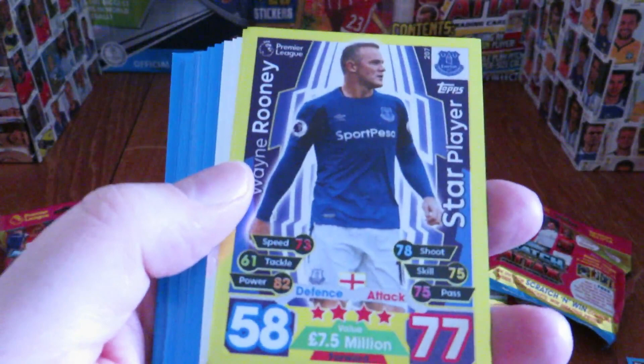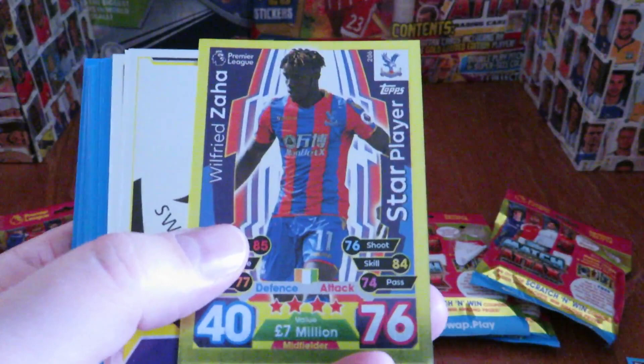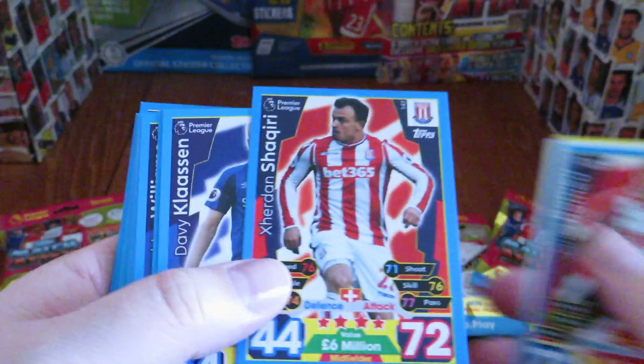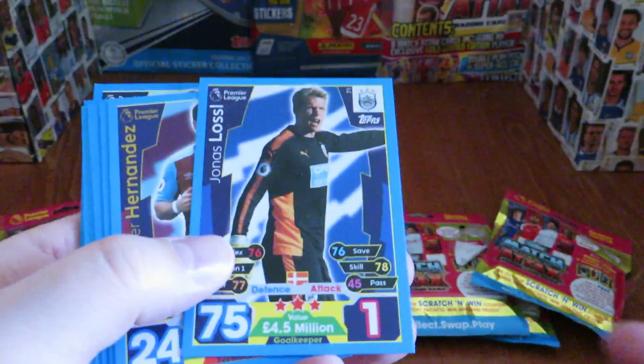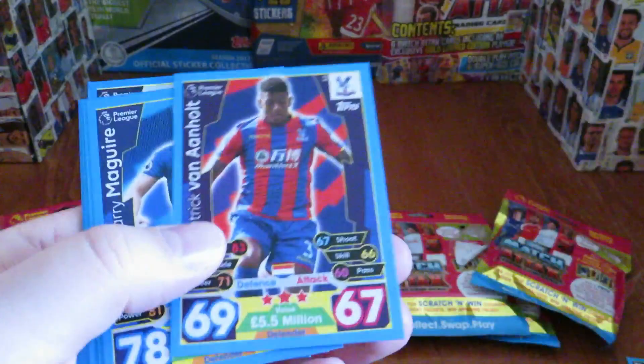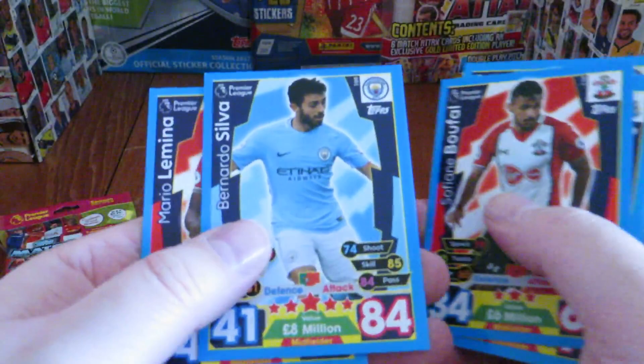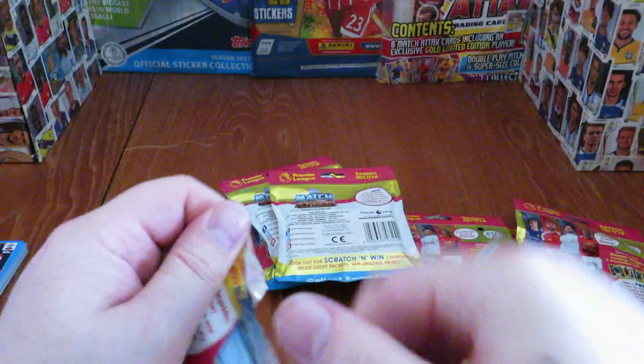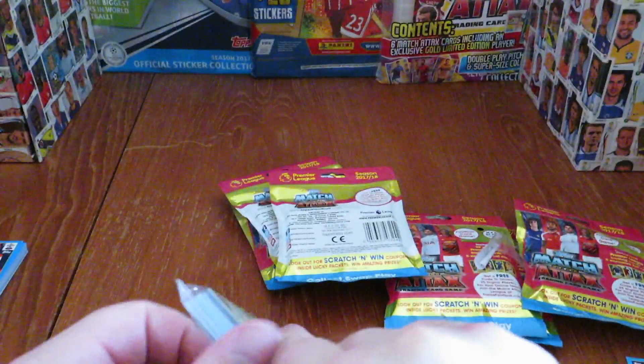Starting with the star players in the first pack, we've got Everton's Wayne Rooney and Wilfried Zaha of Crystal Palace, plus the Swansea logo, West Ham United logo, and a Jordan Pickford Man of the Match card. Moving on to the base cards: Shaqiri, Daniel Sturridge in his Liverpool kit — now on loan at West Brom — Bernardo Silva ex-Monaco, and Lamina of Southampton.